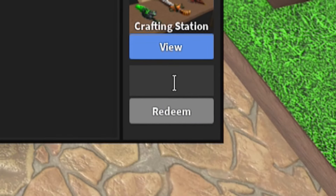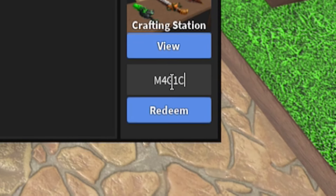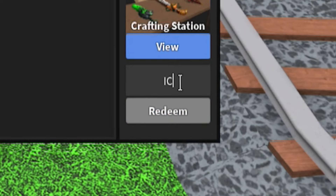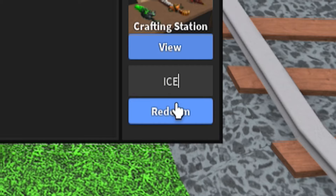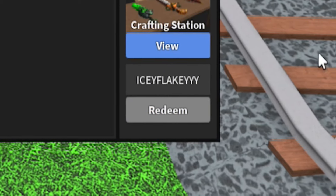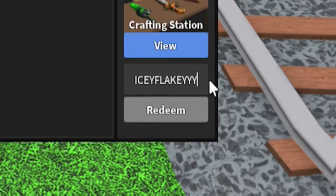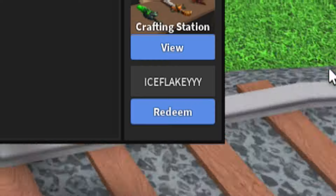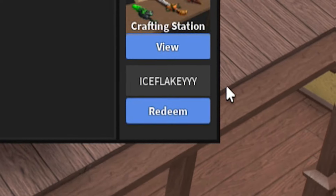Next, go ahead and redeem the code 'magic' — spelled M-4-G-1-C. After you've redeemed that, redeem the code 'iceflakeyyy' — that's I-C-E-F-L-A-K-E-Y-Y-Y. There we go.